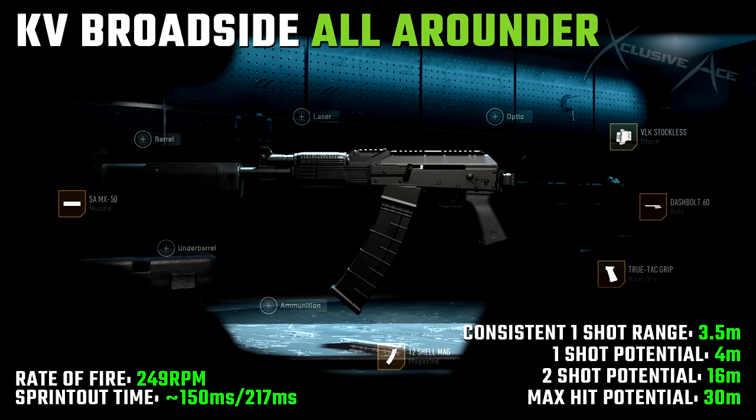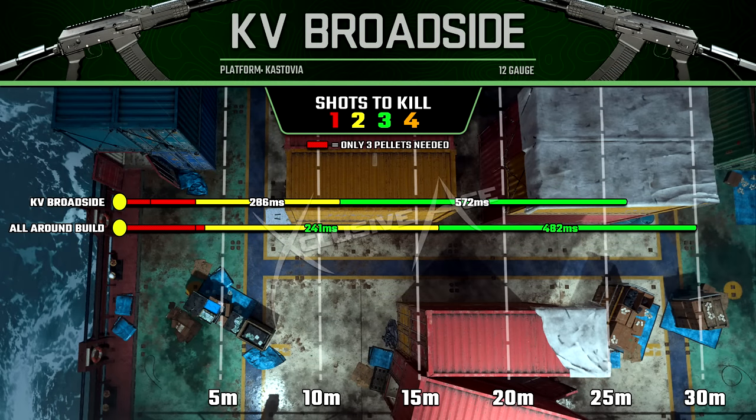Our rate of fire is boosted, which means our two-shot time to kill potential is pretty solid at 241 milliseconds. Our consistent one-shot kill range where you can just hip fire without worrying about landing every pellet is three and a half meters, whereas our one-shot kill potential is only four meters — which means you don't have to worry about ever trying to get aimed down sight with this setup.